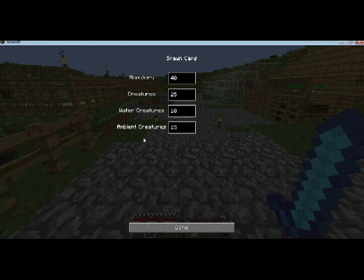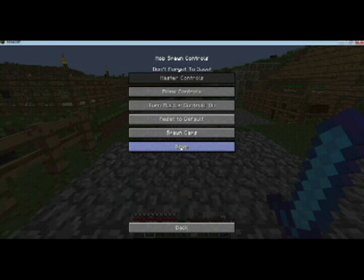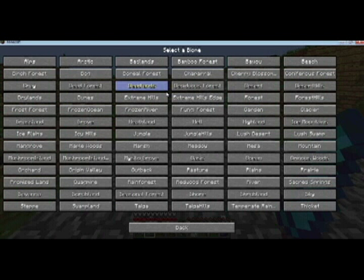So for spawn cap, you have monsters, ambient, water, and regular creatures. I actually want to put my monsters down to 35, raise my creatures up to 30, water creatures can stay as is, and knock ambience down to 10 — and put that to 35 as well. Whenever you make changes you want to hit that save button, and then click biome control.